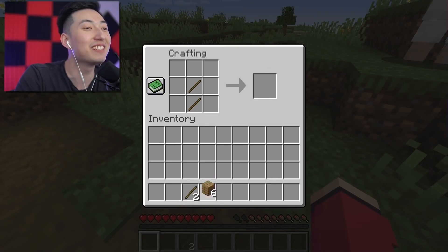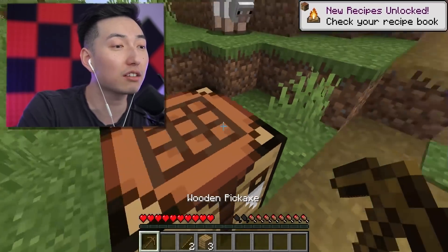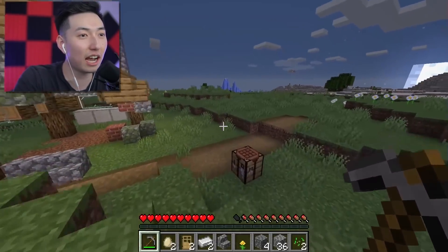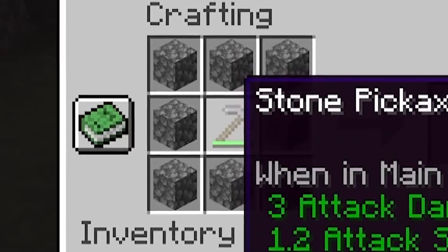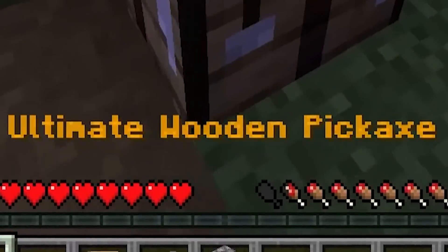All right, let's make my first pickaxe. Usually people say this is the most useless item in Minecraft, but not today. Keep watching, guys. So now I should have enough of these blocks. I'm going to put it together — there we go. We now have eight superior cobblestone. I'll put the wooden pickaxe in the middle — got my superior. Now I have an ultimate wooden pickaxe!